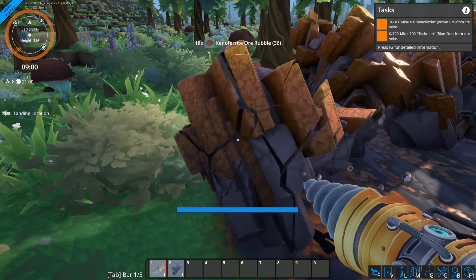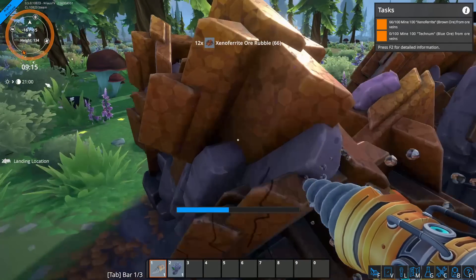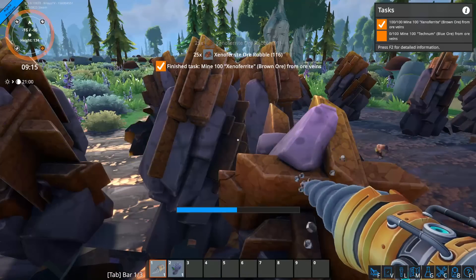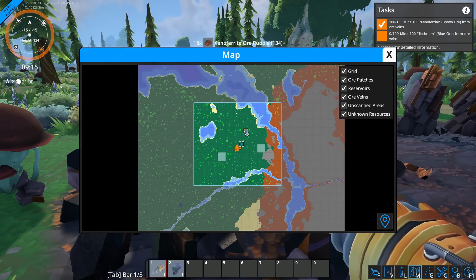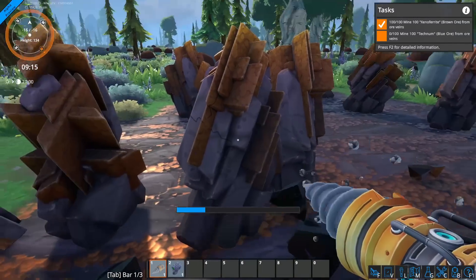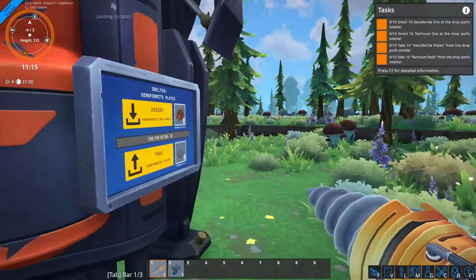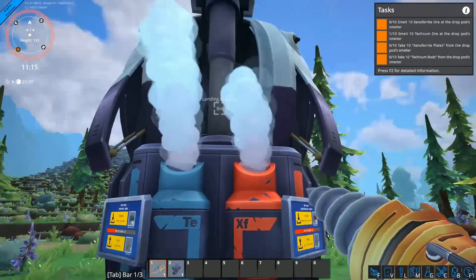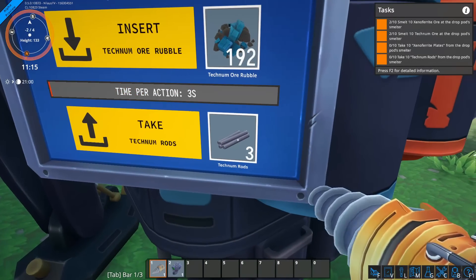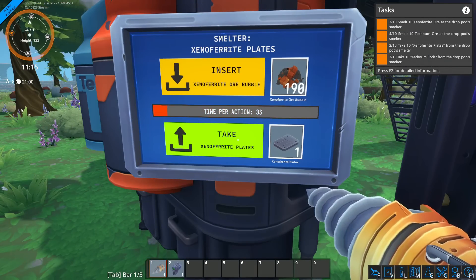The resources are called xenopharite and technum, but under any other circumstances we can just call them iron and copper. We're going to mine some of these to get going. Looking at the map there's technum ore nearby, and at our current location we have xenopharite. With the initial hand-mined ore we insert it into the melders attached to our landing pod, which gives us rods and plates — very Satisfactory-esque. We need to get 10 of each.